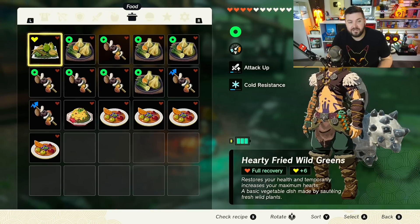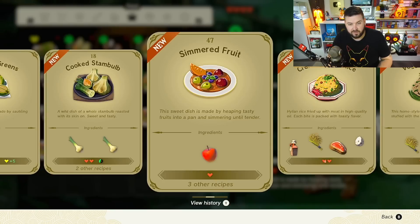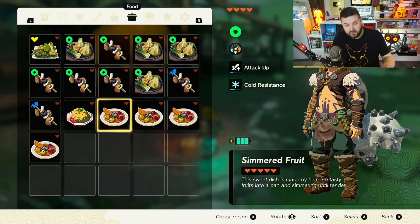Anytime you want to review what you've cooked, go to a cooked dish and check the recipe history. For simmered fruit, I can see whether I cooked one apple, two apples, one palm fruit, or two palm fruits and how many hearts each gives. Because I'm critical cooking, I'm getting a lot more than the base amount.